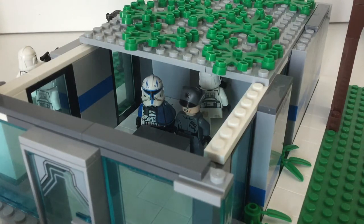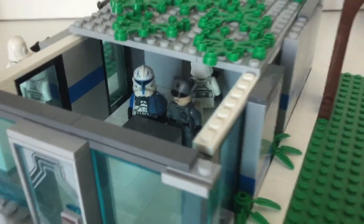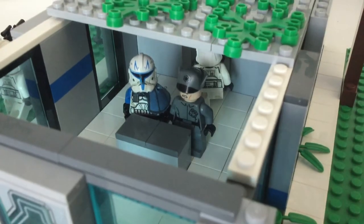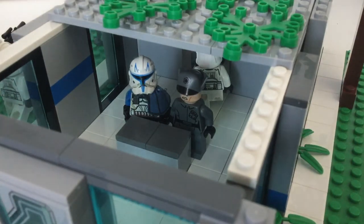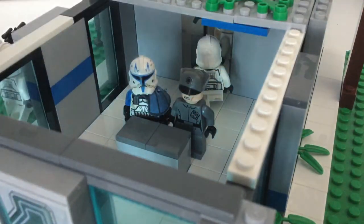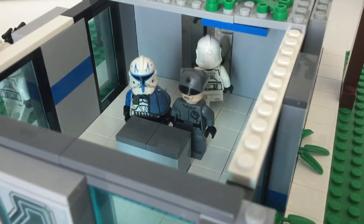You've got Rex, and you've got this officer — I don't have a Republic officer and I'm not sure if there's such a thing, so that's why. I think it's pretty cool. I used a bunch of this tiling right here to make it look cool. If you want to see the interior, you just pull this piece up and it's pretty simple. I think this mock turned out pretty cool.